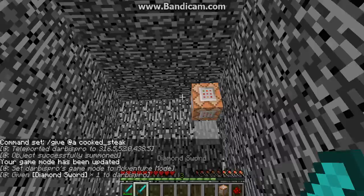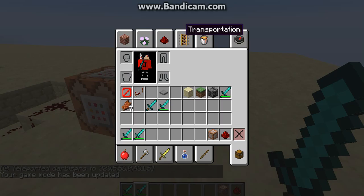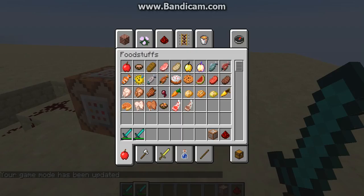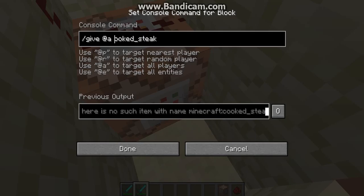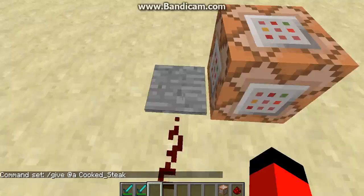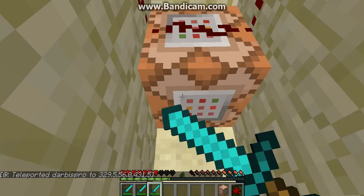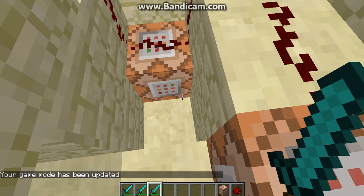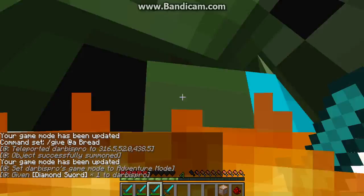I guess this should work, right? I'm not sure if cooked steak has a capital. What is the thing for cooked steak? I really don't know. Cooked steak, cooked chicken — oh, there's caps. It's not giving me cooked steak, huh? I really wonder why. How about we just type in bread? Can we type in bread? Bread. I wonder if that'll work. Probably won't, right? Nope.